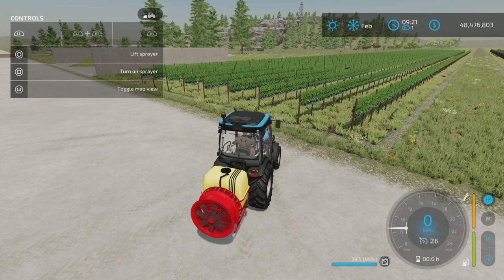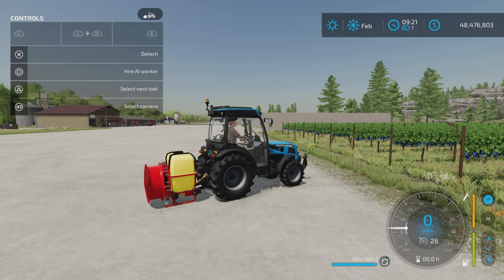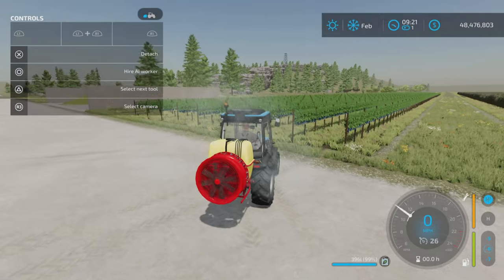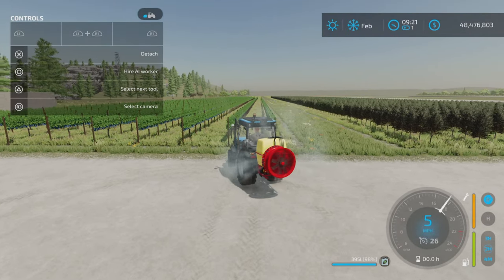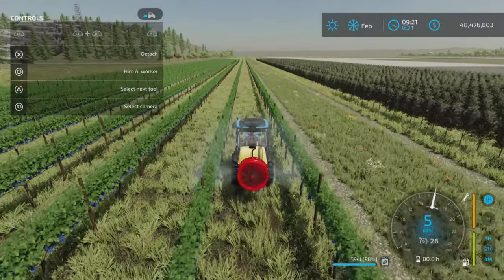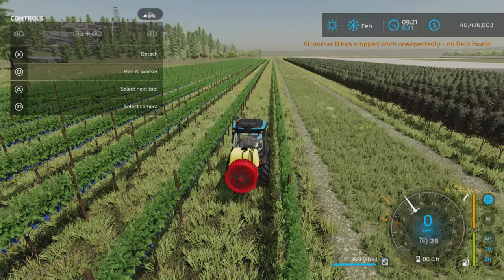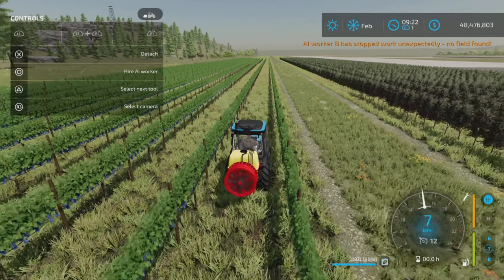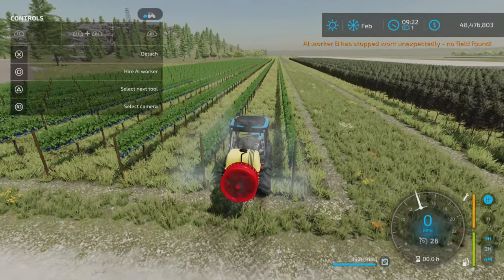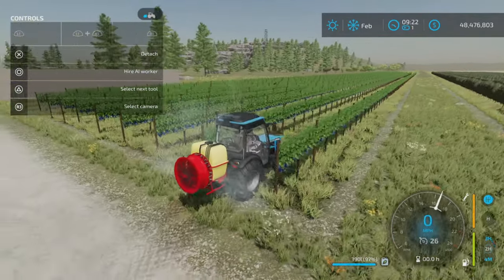We can lower or raise the sprayer. If you lower it, it's basically on the ground. Turning it on, it has a nice animation there, and then you just drive forward and spray your grapes. A worker is not going to operate it in a vineyard — I don't know of any workers that operate in vineyards, so it is a manually operated machine only.